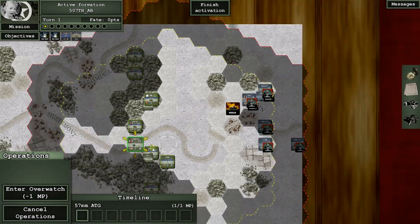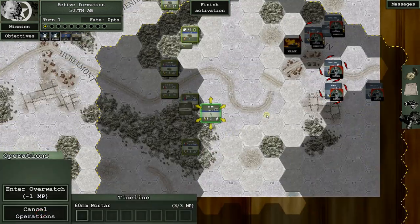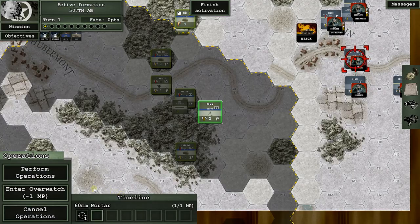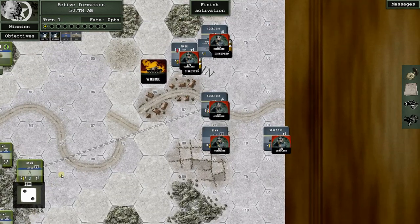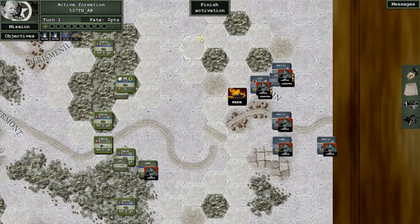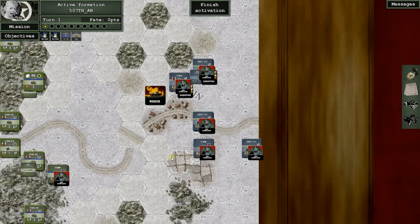The mortar can fire here — it missed. We are done for this activation, though the rest of the crew can still play if our chit gets drawn again this turn. Now, things I'd like to see: the dice animation is cool and reminds me of my board gaming days, but I'd like an option to disable it so the game runs faster. Just tell me whether I got a hit — I'm good with that.